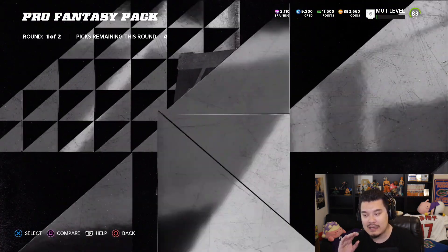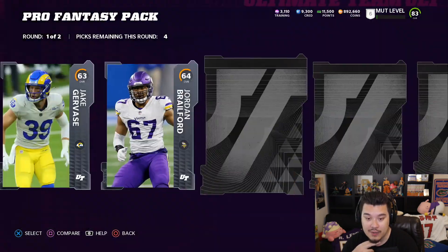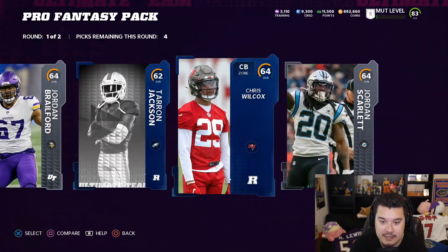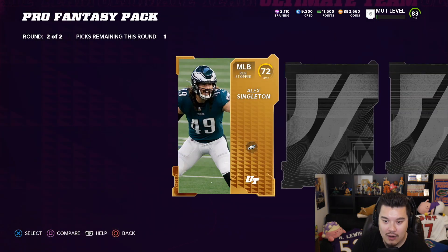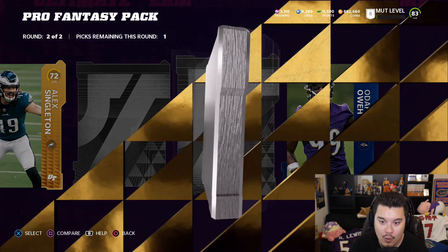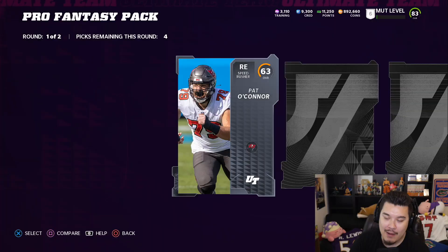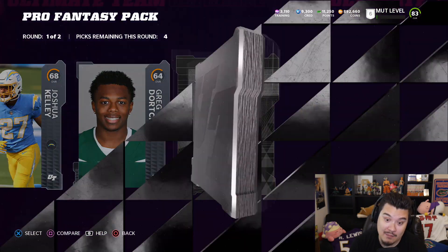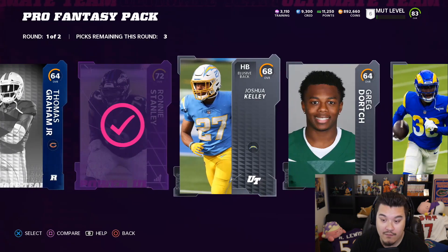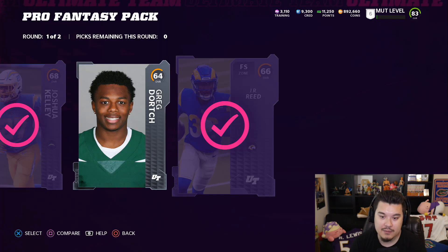I don't remember exactly what was in the pro fantasy pack last year. There are also all-pro packs we'll get to at some point. I'll take power-ups and the rookies. Second round here we start off with a 72, hit it from the back, we get a core rookie — Oda Fey — and then nothing else. All 72s in the gold round. Then we get a Ronnie Stanley power-up, which I actually need, so that works out nicely.